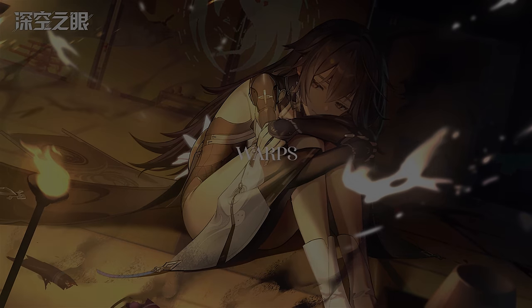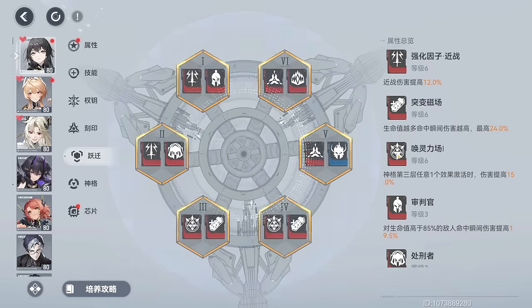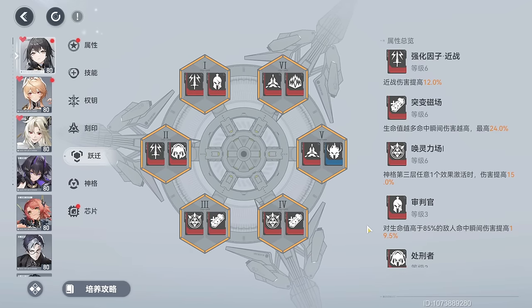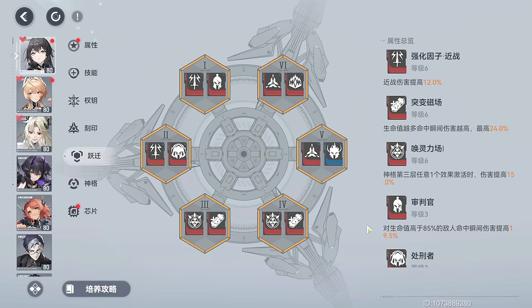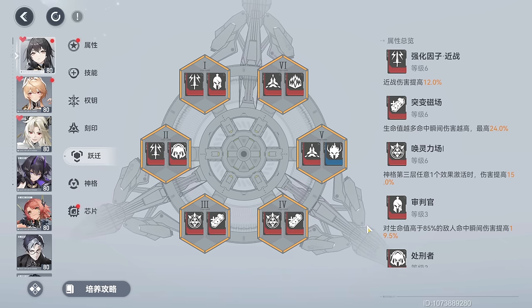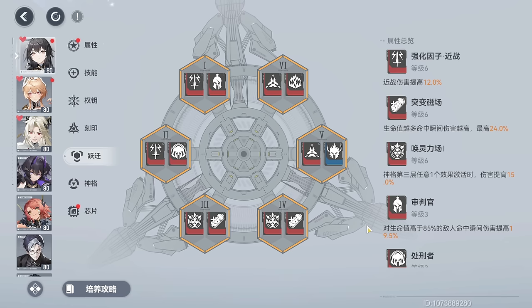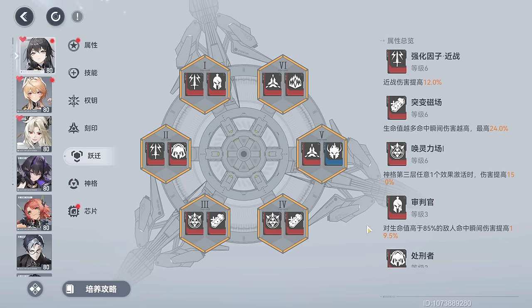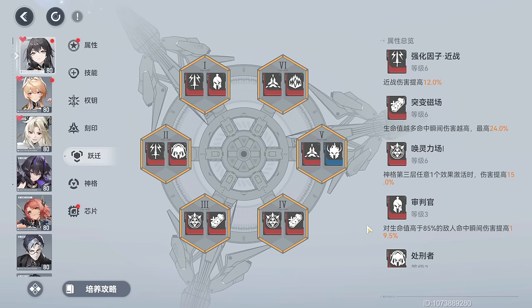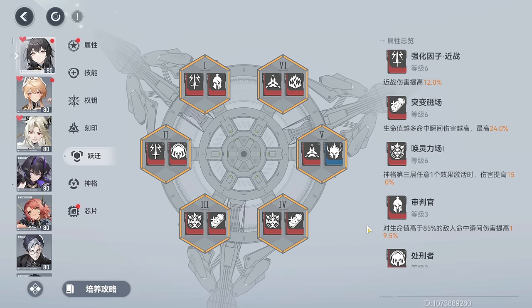Warps give you the freedom to personalize your characters in a way that best fits your playstyle, so the ones I recommend may not be the best for you. But if you want my recommendations: for slots 1 and 2, we want 2 Power-Up Melee, 1 Judge, and 1 Executioner.